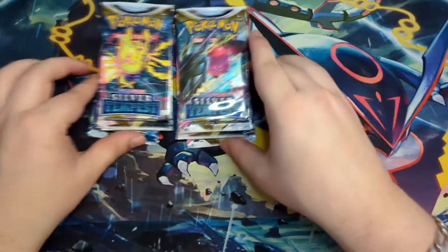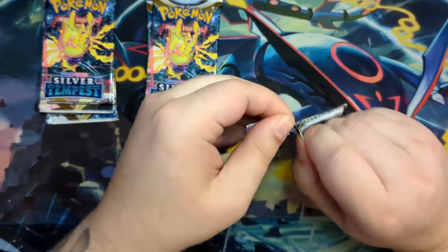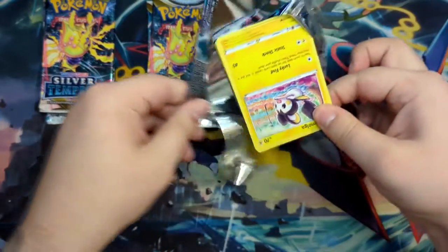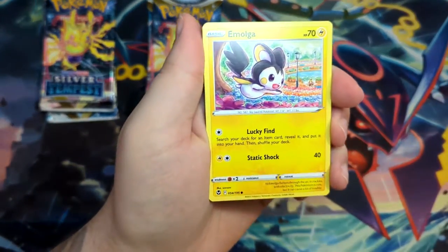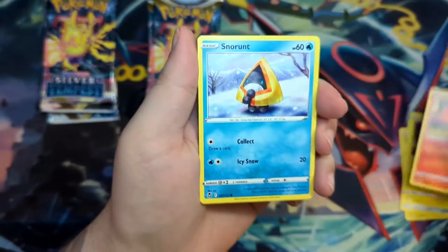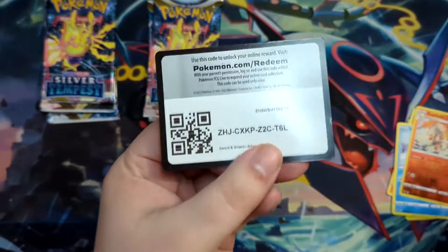Okay, so Togetic and Manaphy — let's see who can give us the best pulls. Since we have so many packs, especially with the ETB as well, I won't be doing the card trick. Number one pull I want to get from this one is the Lugia V, but the card I want most is the Friends in Gala card. We pulled a Zawara non-holographic rare and a code card.